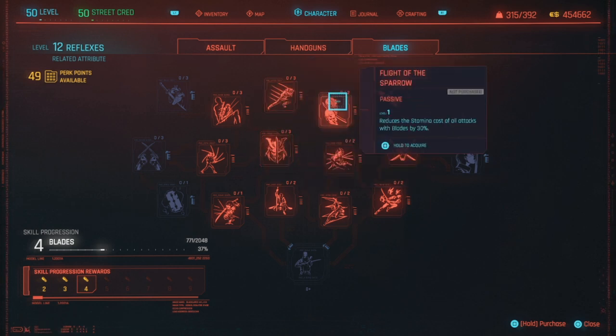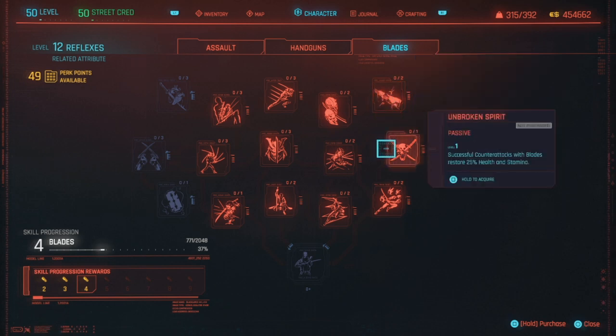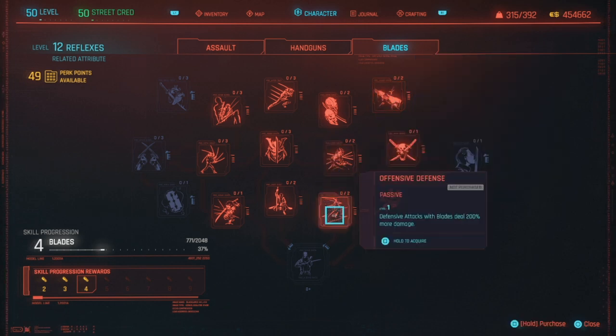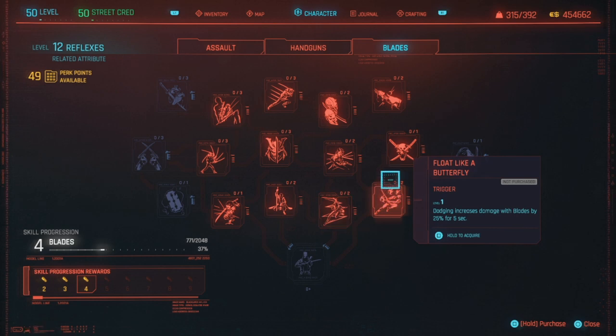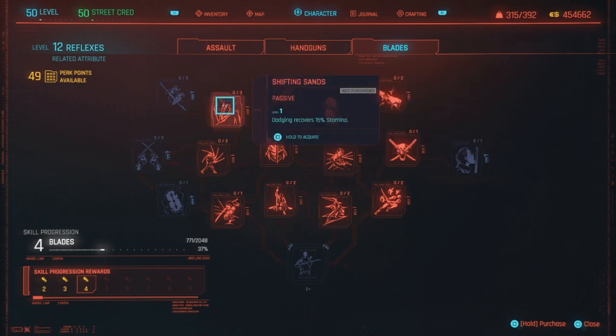Flight of the Sparrow is nice — it reduces stamina cost of all blades attacks, guaranteeing you'll never run out. And there's one called Shifting Sand: dodging recovers 15% stamina. If at any point you're somehow running out of stamina while using the speed exploit, that should fix it. So there's a combination of perks in here that'll make this easier, faster, prevent stamina issues, and guarantee one-shots.